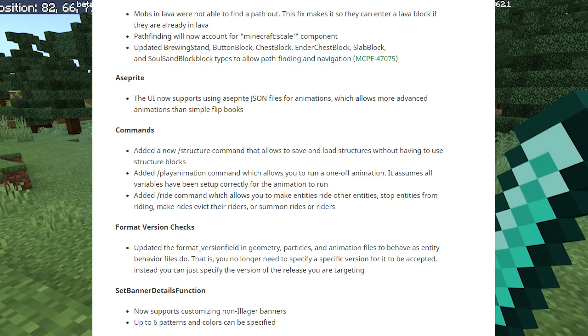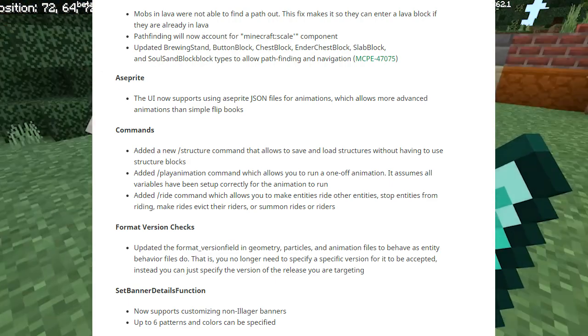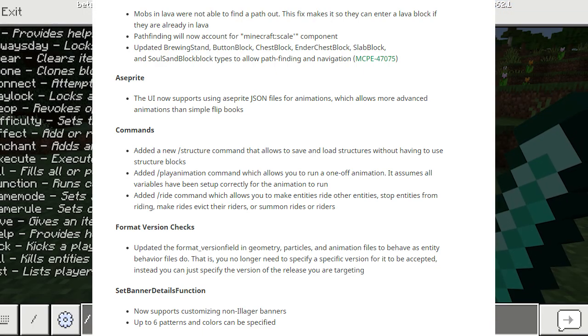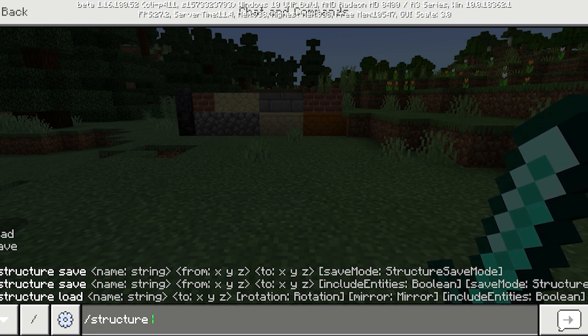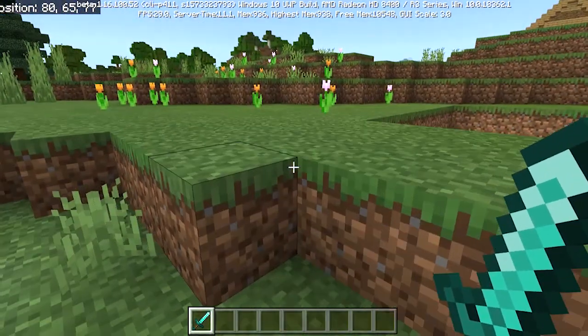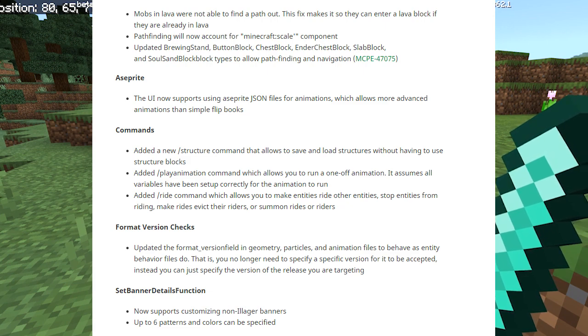Now we have commands bug fixes. They added a new slash structure command that allows you to save and load structures without having to use structure blocks. You can save and load — 3D manipulation would be too complicated, but it's pretty cool. They also added a slash play animation command which allows you to run a one-off animation, assuming all variables have been set up correctly.